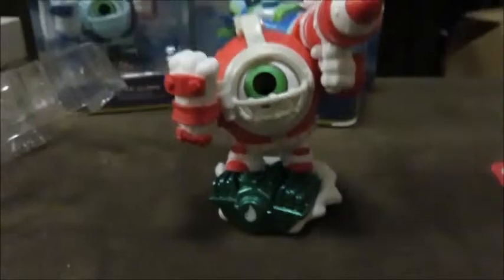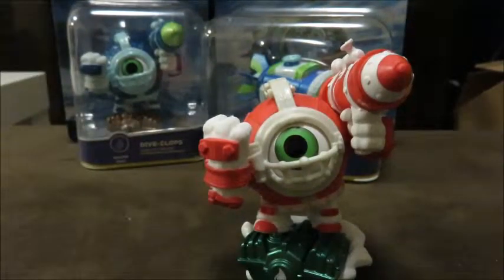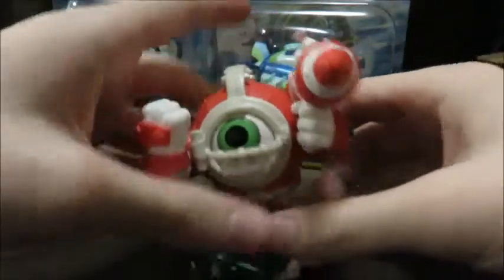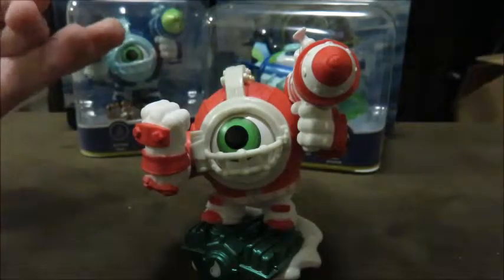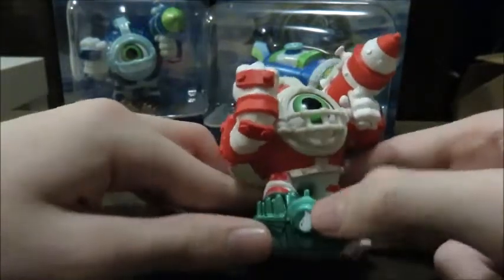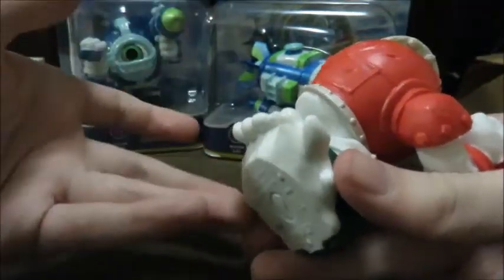Look at this guy! He has his little gun that's red and white. He looks like a football player, but just with an eye. They even changed the color of the rift engine — it's like a greenish color with a white drop in the middle, with white water. Is this meant to be milk? If so, that's very disgusting, but this is very funny.